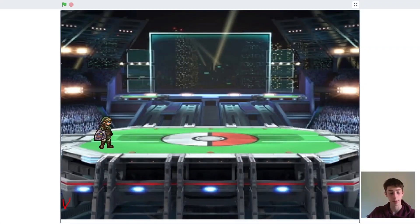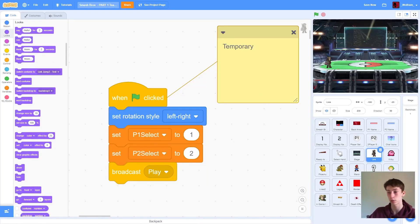Now it's actually time to start coding. First thing we're going to do today is just code Link — we're going to get him moving, get him attacking, get him doing all kinds of fancy stuff. Before we actually start coding, make sure you download the starter file by going to the Chromeworks website, then going under lessons, and then clicking download the starter file for the Smash Bros game.